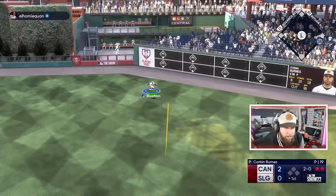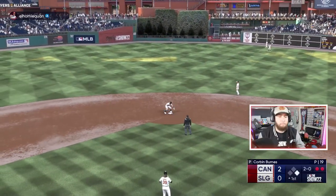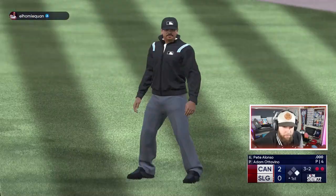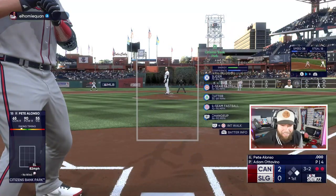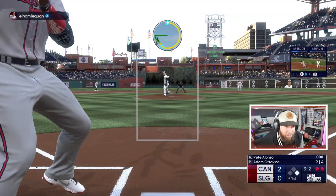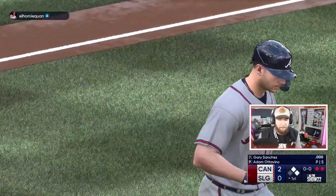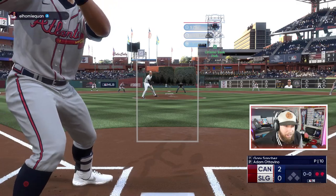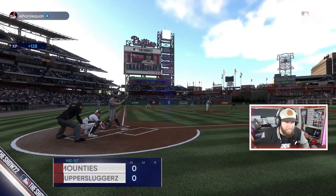Ball perfect out to right center — that'll be a single. I've got to get Corbin Burns out of this game, he's seeing him well. Slider got him — he went heavy-handed. We're full count with two outs, runner on first is going to be off. Tried to quick-pitch the slider and throw him off but got a bad release — two on with two outs, he's got all the momentum. He gets two — could have been worse.